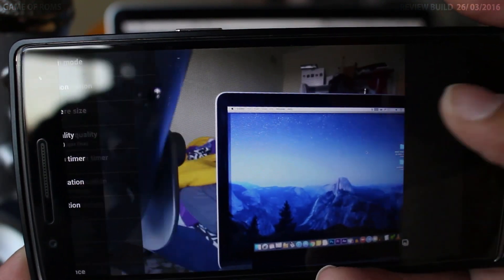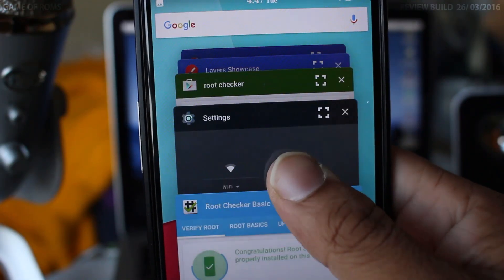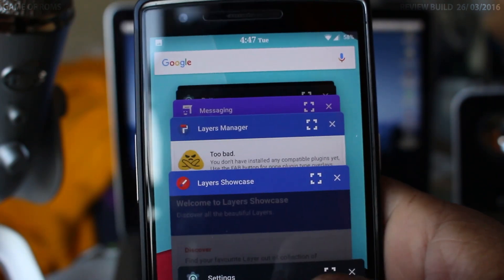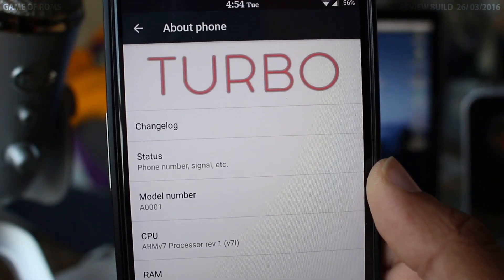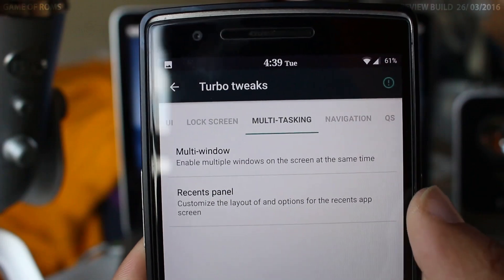The only downside of the ROM is that it's a bit laggy while scrolling through recent apps — that's the only bug I think the developer needs to fix, and I think it will be fixed in a future update. Speaking of updates, the ROM doesn't have OTA updates, which is kind of a turn-off for many users.